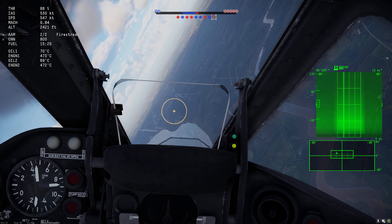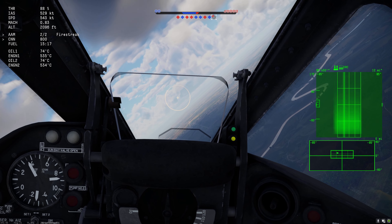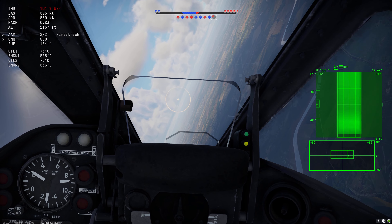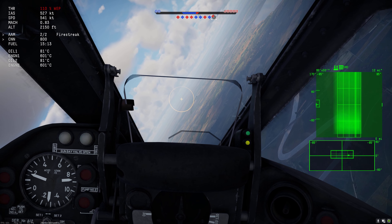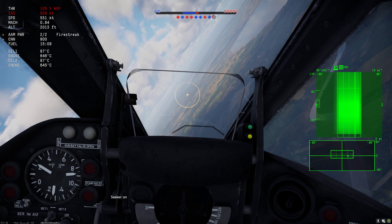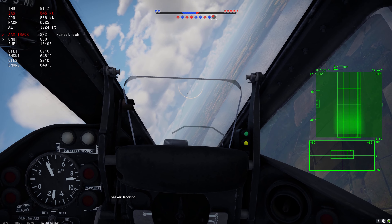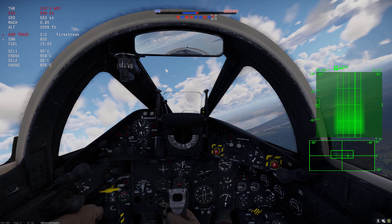I have every advantage right now: altitude advantage, energy advantage, I'm in a faster plane, I can climb faster, I can accelerate faster. I should just be able to follow this guy and stay on his six until he dies. But I don't have the nose authority to even pull with him through these lazy right-hand turns that he's doing, so every time he pulls significantly I'm just climbing instead.